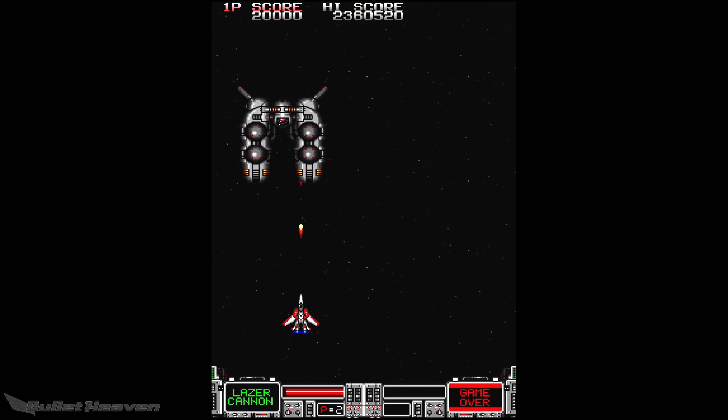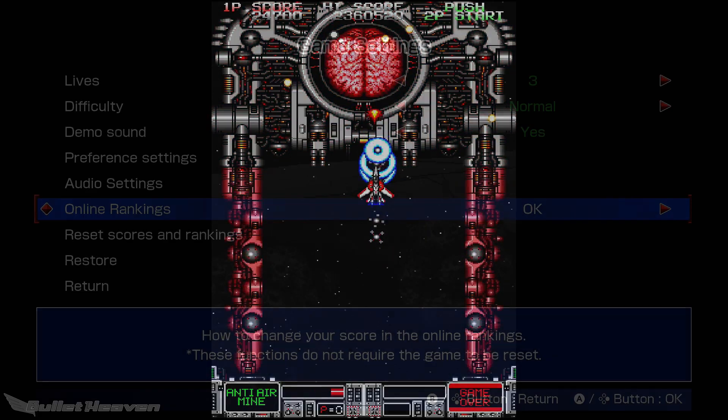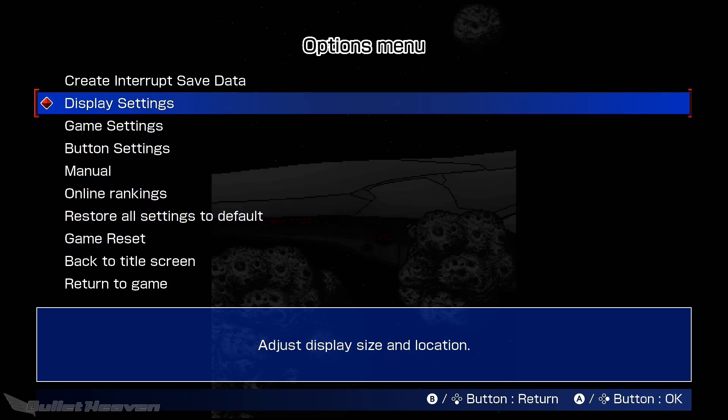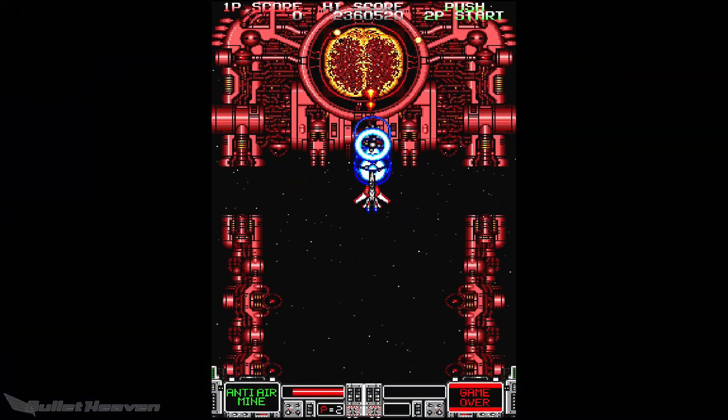At the same time, despite their drawbacks, I do like the music tracks in Strike Gunner — they work here. As always, various options for screen rotation, controls, difficulty, lives, and so forth are all present, as is typical of any ACA release — you know the drill by now. So what are my final thoughts? Let's get into it.